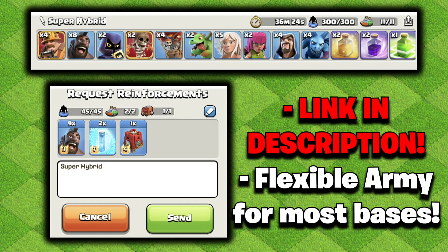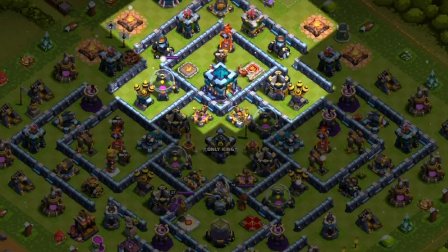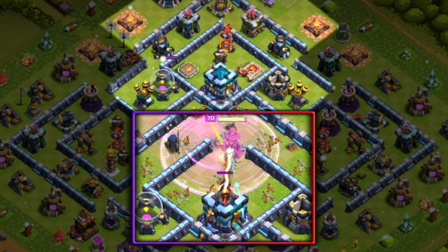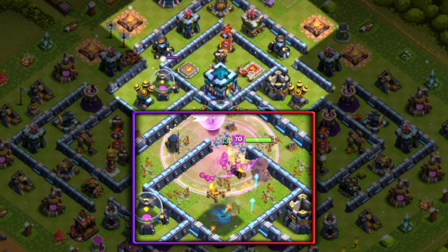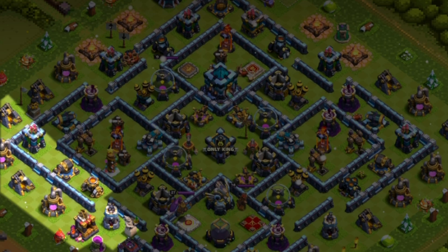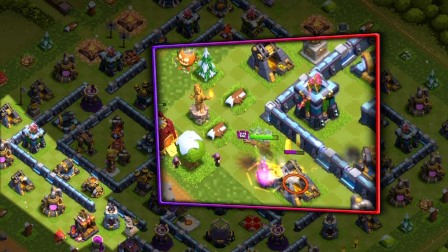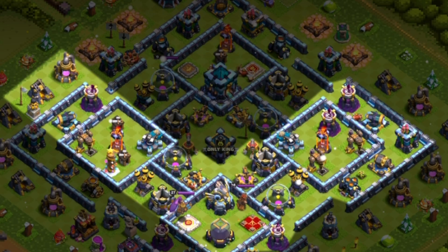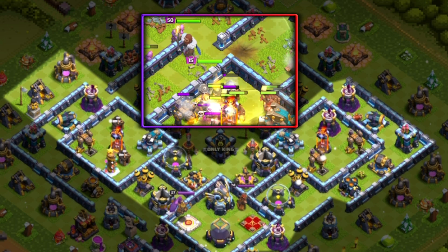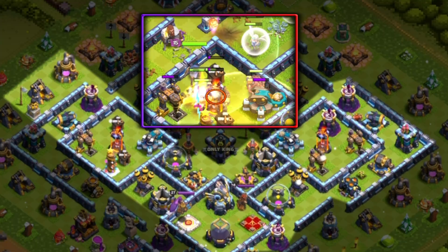Our first attack is the Super Hybrid. This is a really solid attack. I wanted to specifically go in for the Town Hall with the Queen Charge, and I think this gave me good value because I could remove the enemy RC, the Inferno, the Town Hall, and jump into the core to possibly deal with the Clan Castle. We used the Siege Barracks King on the other side to create another part of the funnel, then send in our four Super Miners with our eight Hog Riders through the rest of the base with the Warden and the Royal Champion.